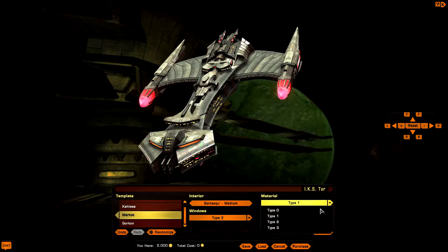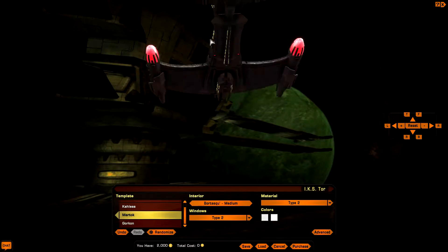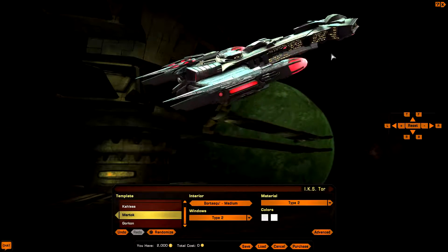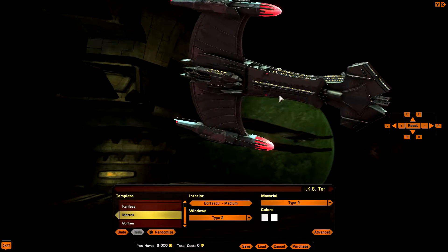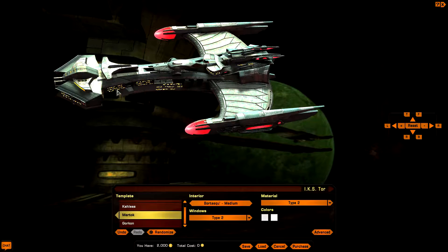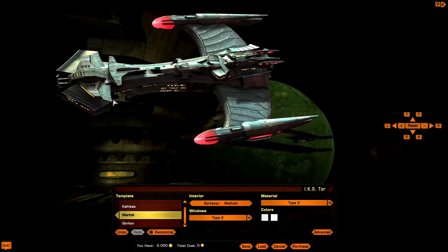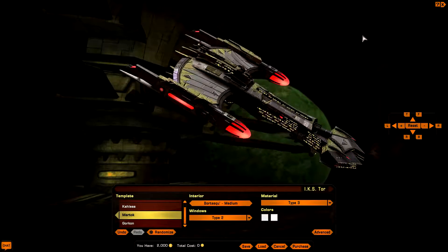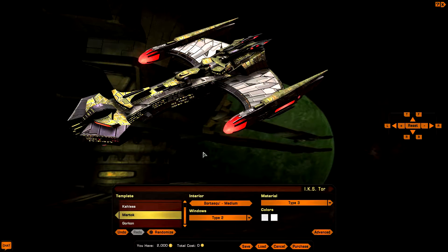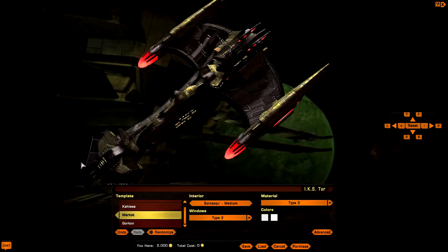Moving on to material types. Material type 0, material type 1 — type 2 is quite different. It's like a whitish, fading effect, like when you wash your jeans a million times and they get that white fading glow. Material type 3 is really the one to use — it makes the ship stand out a lot with full details.